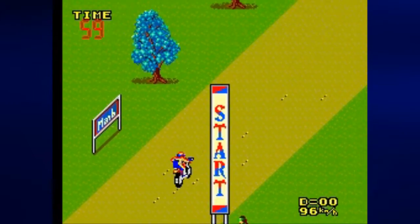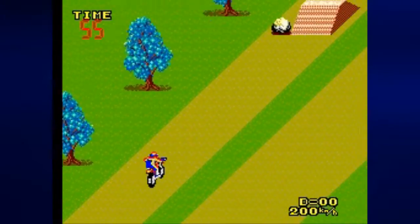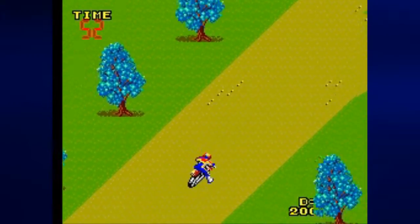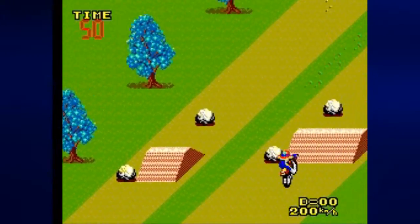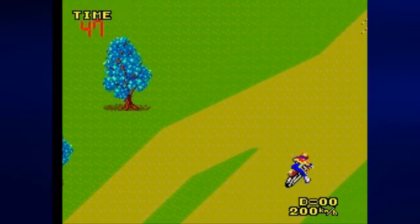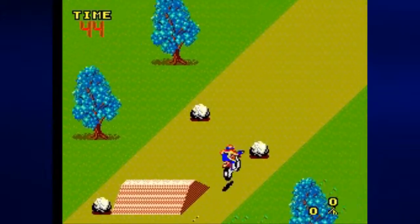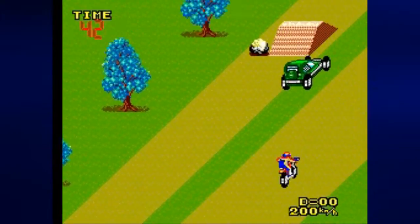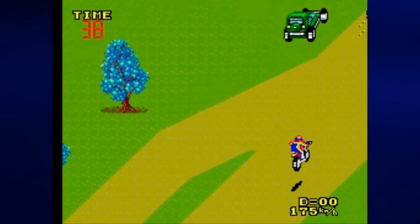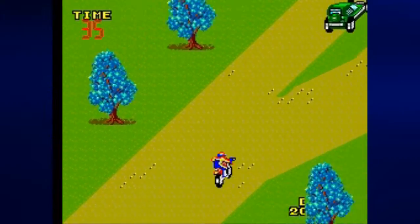So here we are at the first stage. Controls are pretty simple. One is the brake, two is the gas. Left and right lets you move left and right, and by tapping down on the control pad, we can pop a wheelie. When you hit a ramp, you lose a lot of speed when you hit the ground, but if you pop a wheelie just as you're about to hit a ramp, and you've timed it just right, you can get a boost of speed and you won't lose any speed at all when you hit the ground.